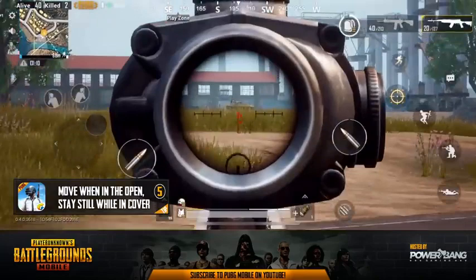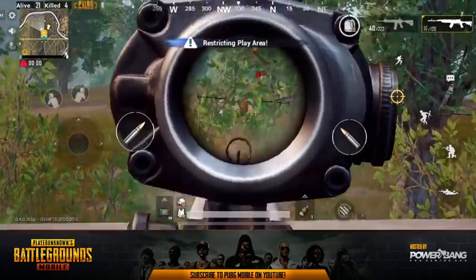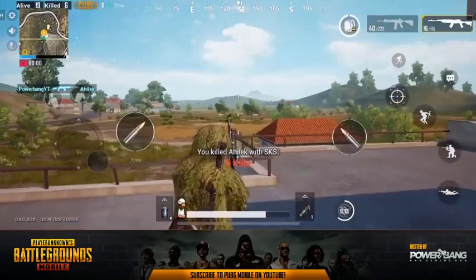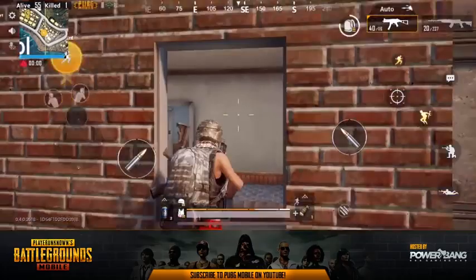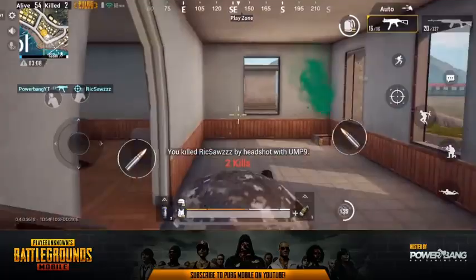Tip number five is to always move while you're out in the open. If you're in line of sight of anywhere you could potentially be shot, make sure you're a moving target and not a sitting duck. Players who snipe from long range are always looking for someone standing still while looting a crate or an enemy. Stay very active and moving while looting, jump here and there. That said, if you're in cover or going prone in the grass, be as still as possible — movement in buildings alerts enemies, and movement in grass reveals your position to anyone scoping in.